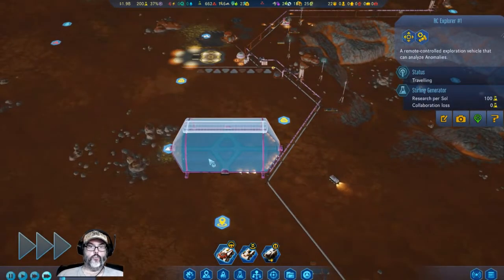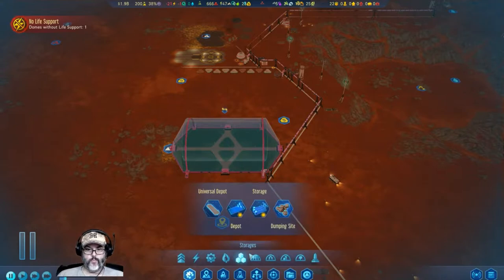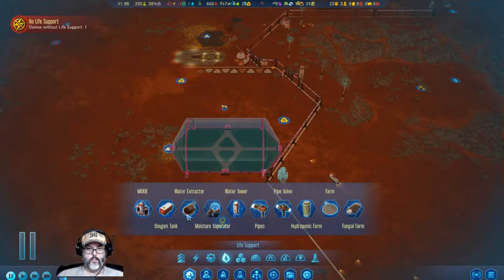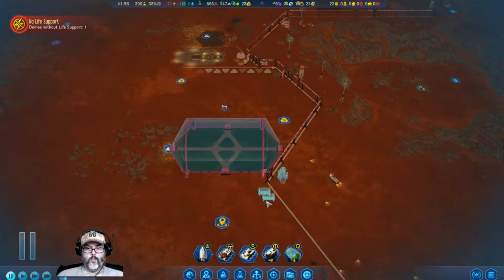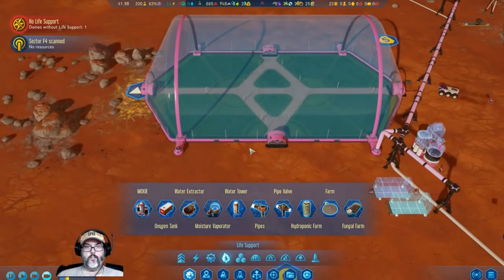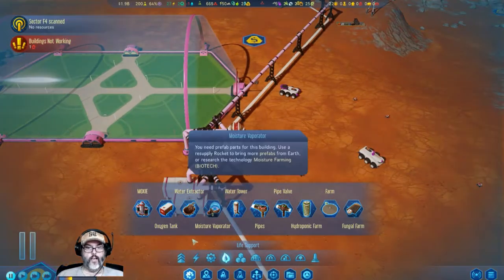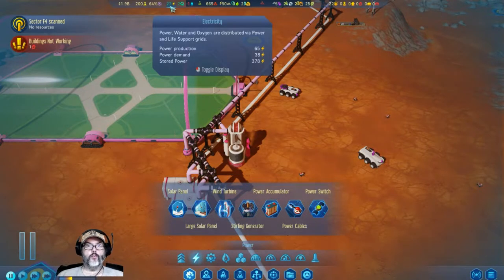There goes our dome. Now let's get this thing up and running. We need life support — I need a MOXIE. We'll go with an oxygen tank; in fact I'm going to build two of those. Sector scanned — I think we're good there. How is our power? We've got 65, demand for 38, we're all right.